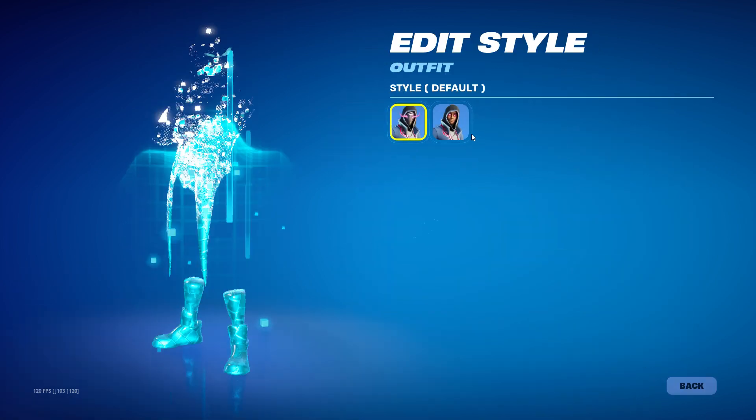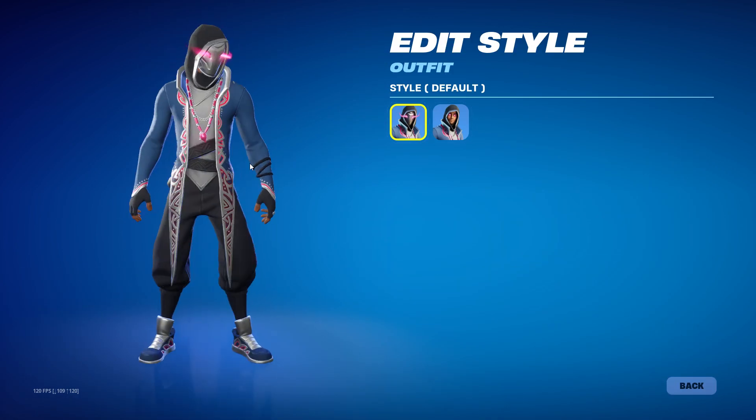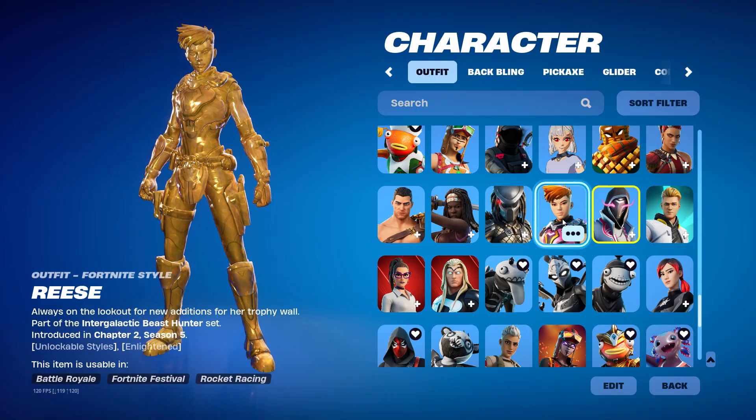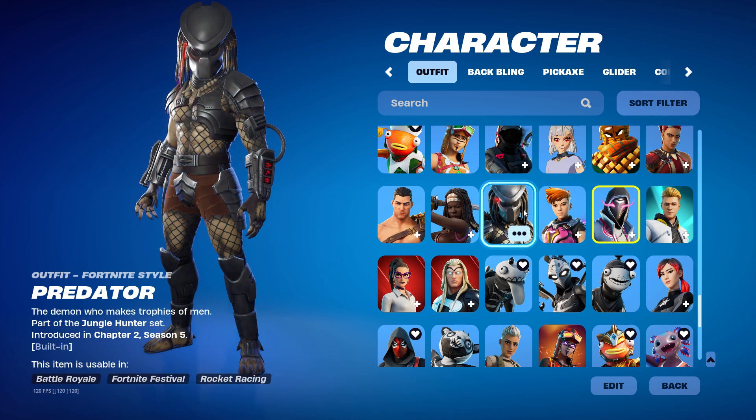There is a second style to it — mask on, mask off. And then we got Reese — she has the gold style from Chapter 2 Season 5. And then we got the Predator — this is Chapter 2 Season 5. Seeker skin.